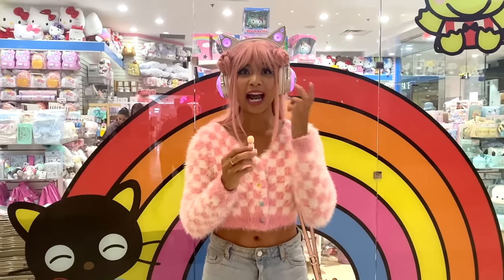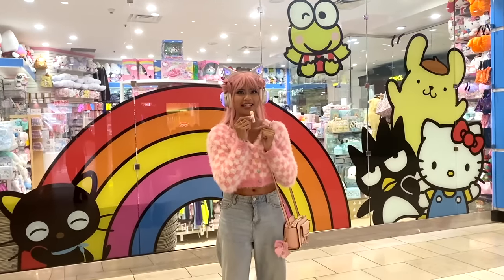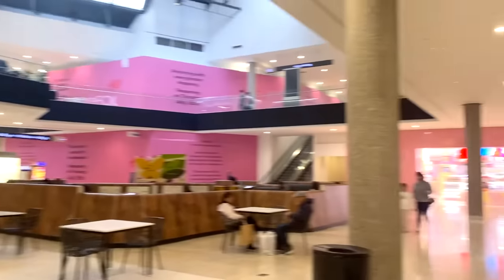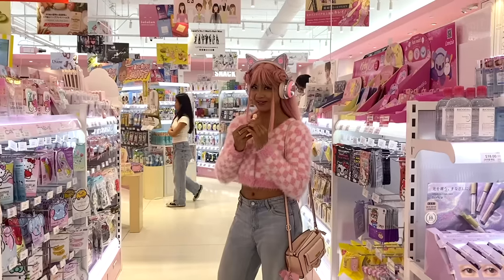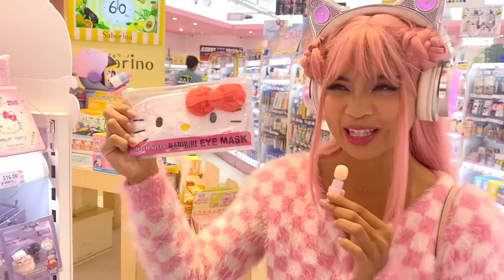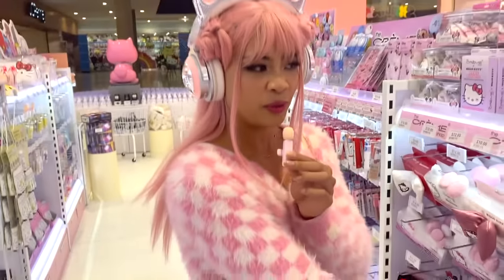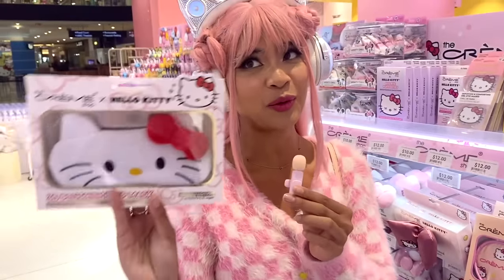And here we are at the Sanrio store. I'm so excited to go in, but I think I forgot my blindfold. So we're going to go into that store and buy a blindfold — they also sell Sanrio stuff. I found a few. I think this one's the cutest. It's Hello Kitty — it's technically an eye mask for sleeping, but I think this will do. Oh, this one has ears! Cameraman says yes, so we're going with the one with the ears.